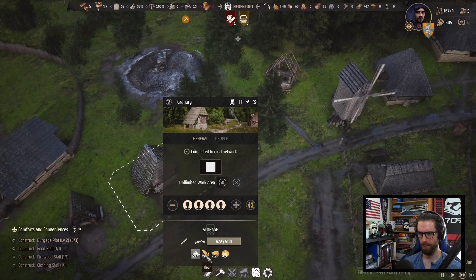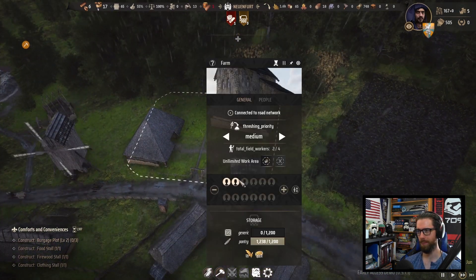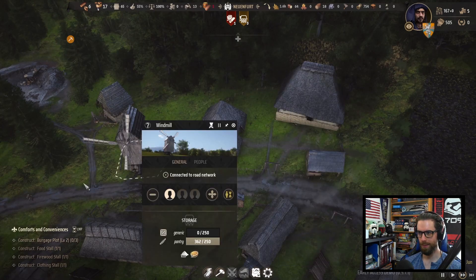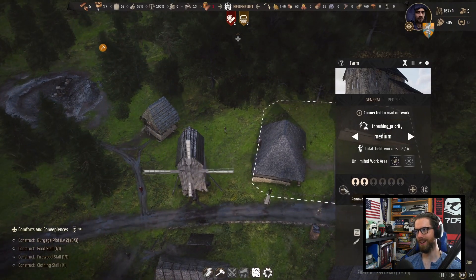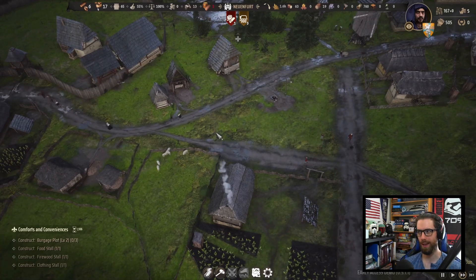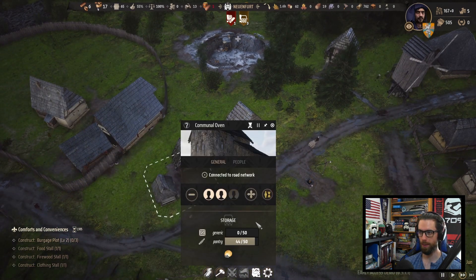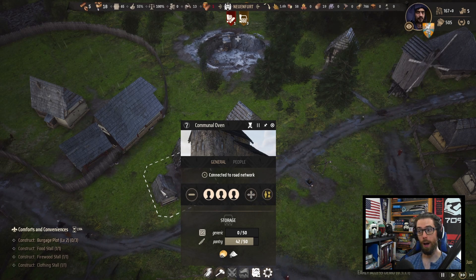17 bread in here. We have so much wheat, flour, and grain, and we have yet more harvests coming in. I basically cut the farm down to just a skeleton crew because we don't need more stuff coming in — the pantry is maxed. We could cut down to just one, but I'm going to leave it at two and hope the rest can work out all the kinks to get bread flowing to the tables. We may even need a second communal oven to bake through everything.